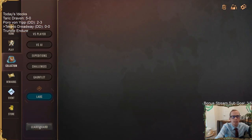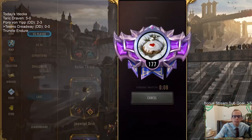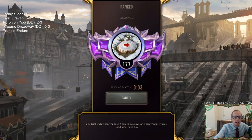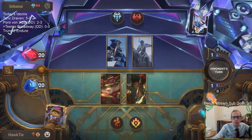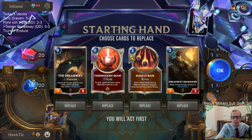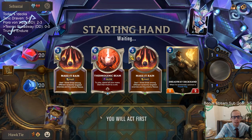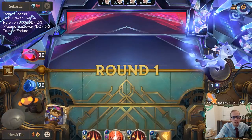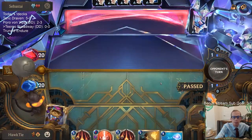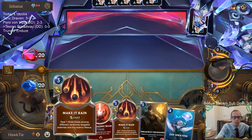Pretty cool little deck — that's our Teemo Dreadway. We've got three copies of Dreadway and three Riptide Rex with some big top end. This is a frostbite midrange matchup, which is difficult for a couple of reasons. We're going to mulligan the Dreadway since we have a lot of top-end cards. We want opponents to play slower decks because the longer the game goes, the better for puff caps.